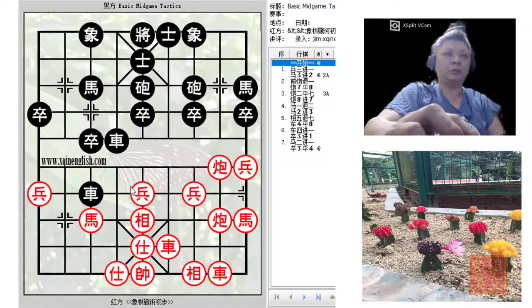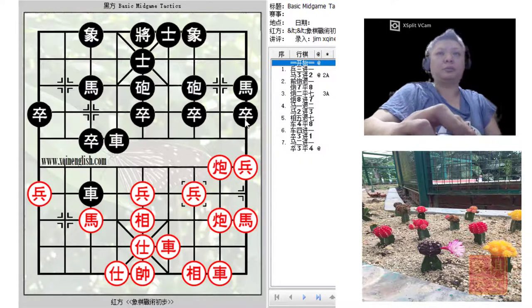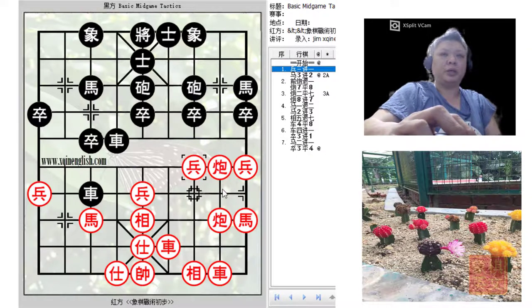At this point it would not be a good idea for black to capture the central pawn. But black could try to gain some material because red can play r4+2. To begin our discussion, red would start with p3+1 as mentioned, preparing to play c+1 to attack the chariot which has no place to go.